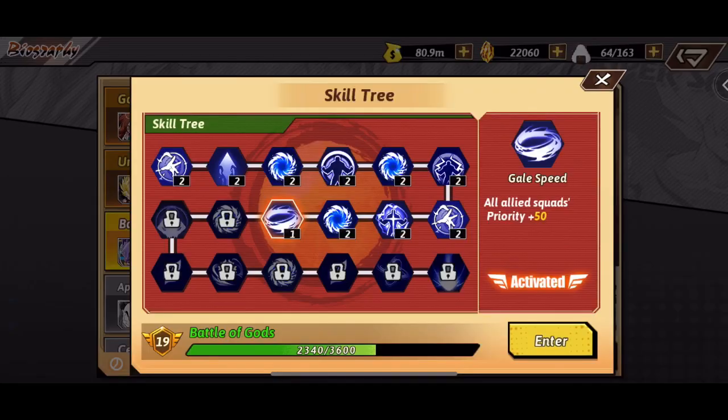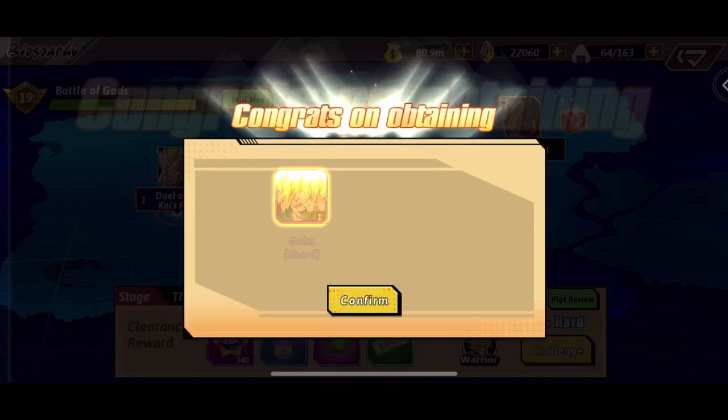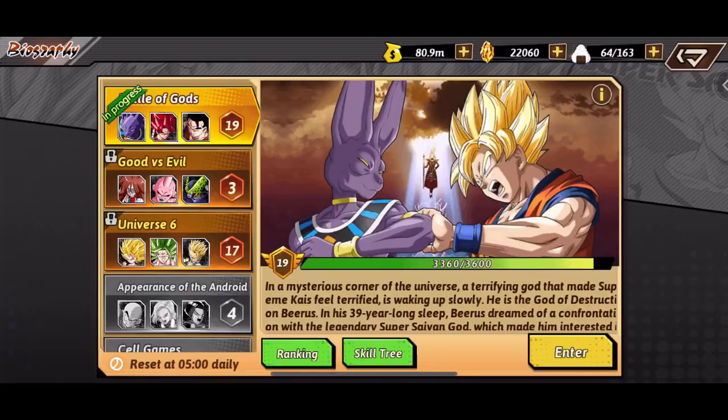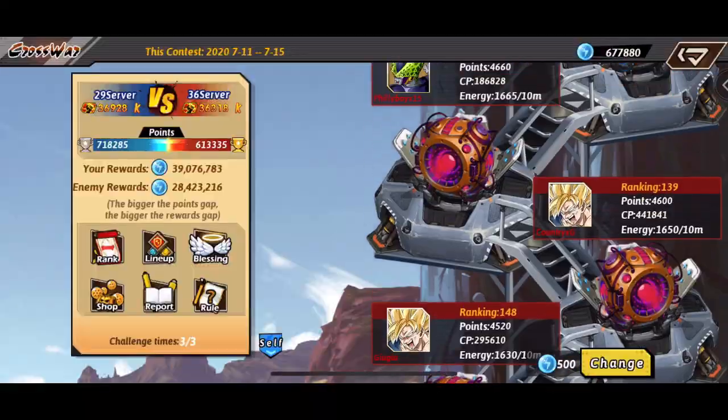I want to go into the biography real quick — I'm going to skip it to save some time and see how far we can get. I believe we've only beaten three. We did get a super bad soul and a purple move on that third one, so that's all right.